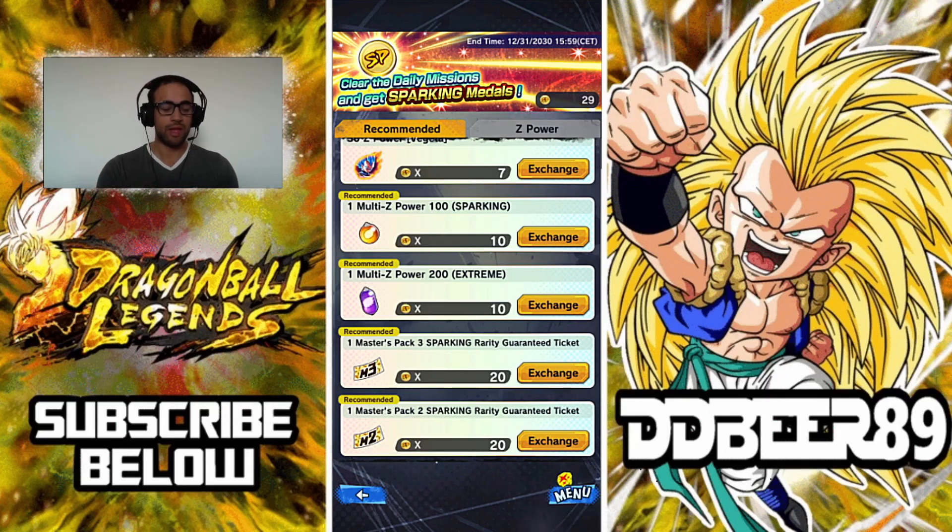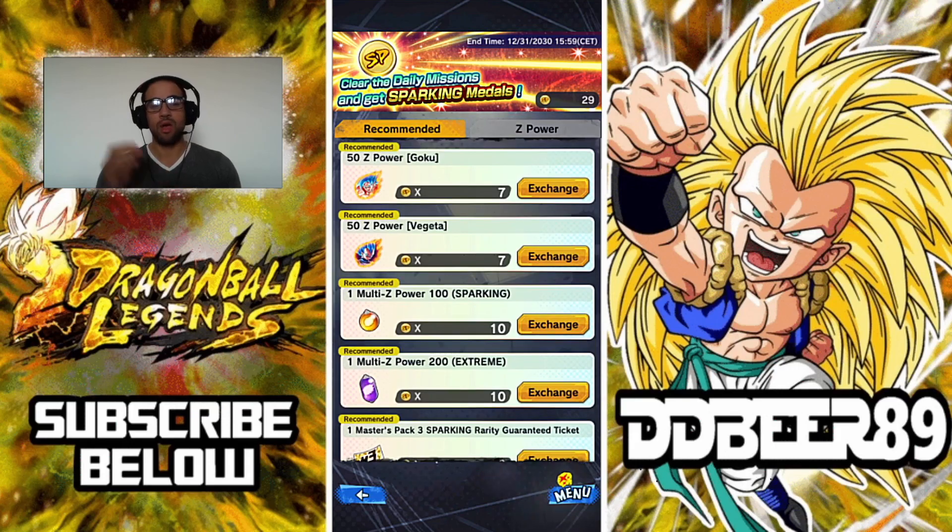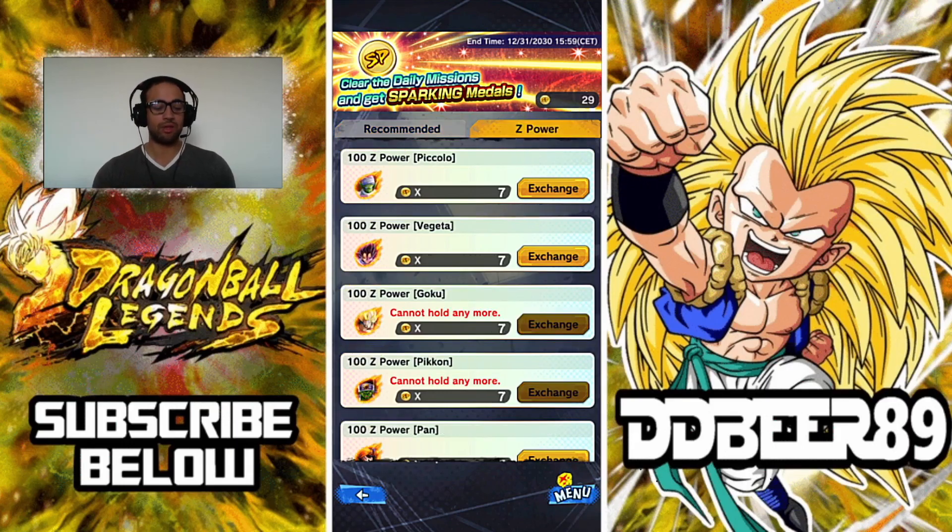The way to get these medals is by doing your daily challenges every single day and making sure you clear all of them — six, seven, or eight depending on how many there are. Your weekend summons will also give you an additional sparking medal. The downside is it costs 100 Chrono Crystals, but the plus is you could potentially get a sparking unit from that as well — give and take.